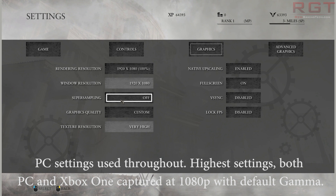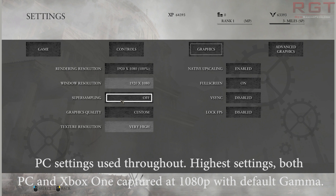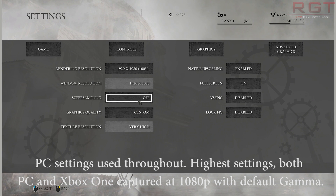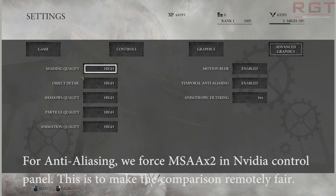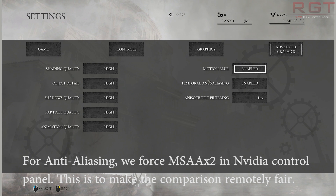Ladies and gentlemen, welcome to the graphics comparison preview of Ryze: Son of Rome — Xbox One versus the PC. I will be doing a full article of this over the next couple of days, along with Alien Isolation and a couple of other games. I know we're a bit behind, but it will all be done, I promise.